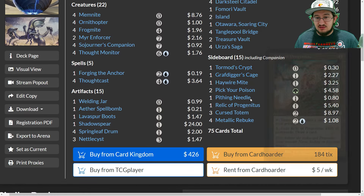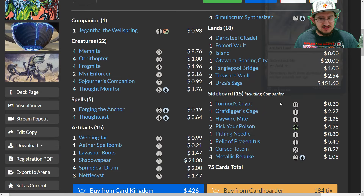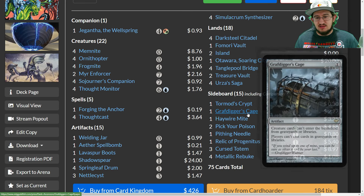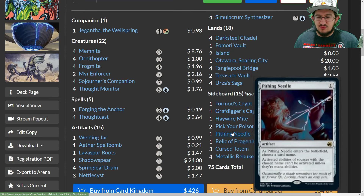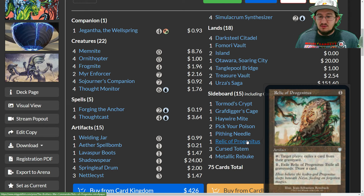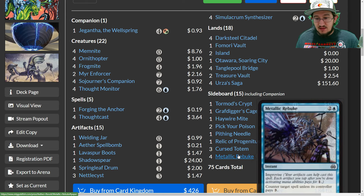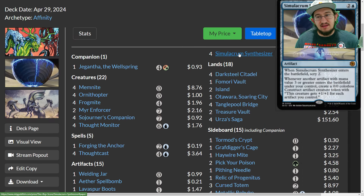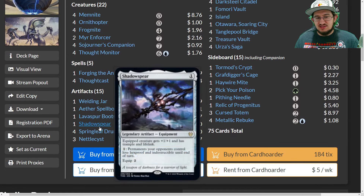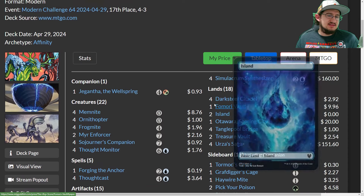In the sideboard: Tormod's Crypt and Grafdigger's Cage for graveyard decks; Pithing Needle to name and lock out key activated abilities like Asuza; Relic of Progenitus for more graveyard hate that can also draw a card in a pinch; Haywire Mite as a nice answer to non-creature, non-artifact enchantments; three Curse Totems for decks where creature abilities matter, like Yawgmoth; and Metallic Rebuke as the counterspell of choice — essentially a one-mana counter unless the opponent pays three, using tapped artifacts like Synthesizer, Shadowspear, and Springleaf Drum to fulfill the impending cost.